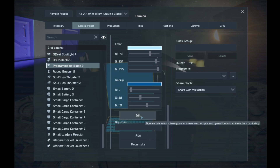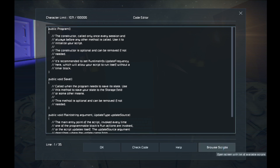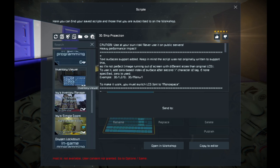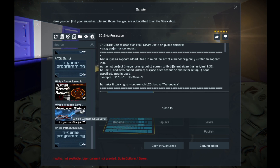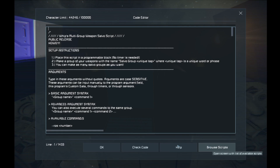We're going to click Edit — you don't have to delete any of this, it's just explaining how the programmable system works. What we're going to do is browse scripts. Over here you'll see a bunch of scripts. We're going down to Whiplash's Weapon Salvo Script — I've already got it liked. We're going to click 'Copy Into Editor' after selecting the script we want for this programmable block.